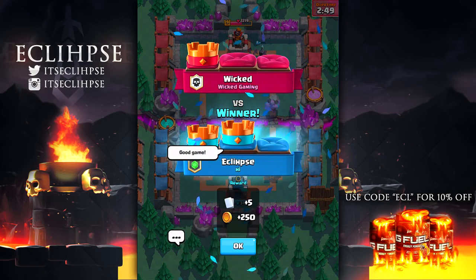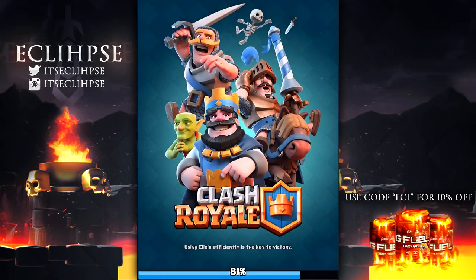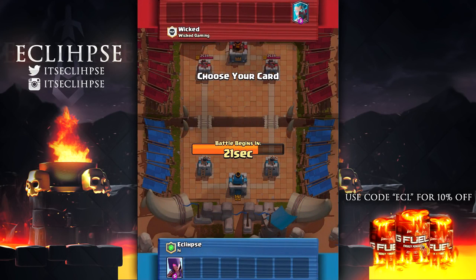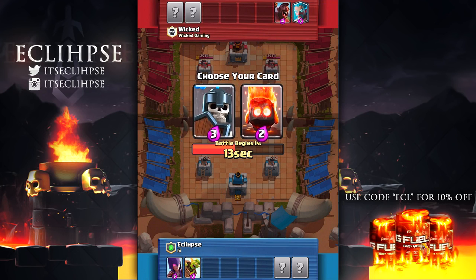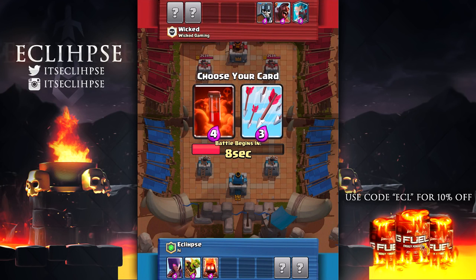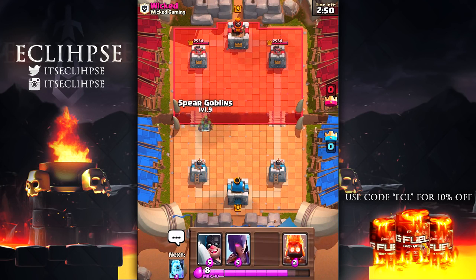I meant to say good game! That was a really really good battle. Let's queue up and do another one. We're against wicked again for the second battle. We have the witch or the ice wizard - I'm gonna take the witch because if I get the Night Witch then I can pretty much have a double witch deck. Let's take the goblin barrel over the hog rider. I'm gonna take fire spirits so he can't easily counter my goblin barrel, and I'm also gonna take arrows for the same reason.